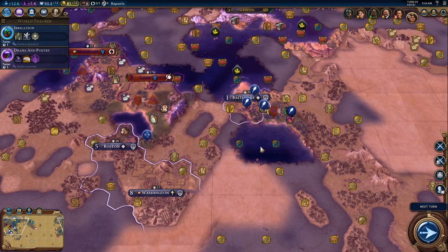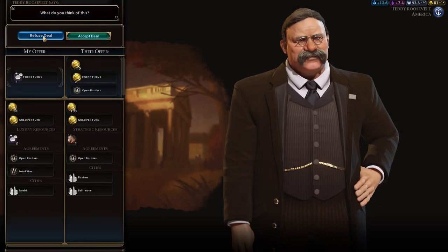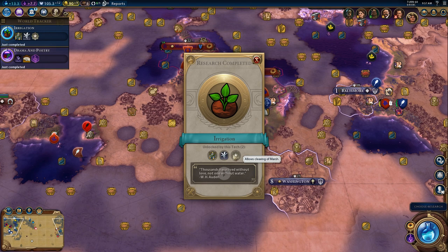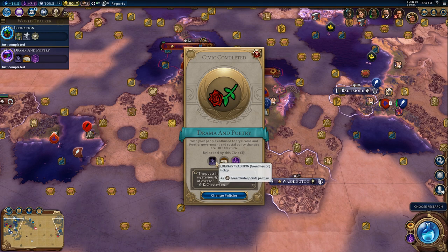But it looks like America has tried to start settling in that direction, which is actually kind of okay — I wanted to have cities in this area before they did. So they're going to do that, and that's fine with me. Alright, so now we can clear marsh, we can build plantation districts, and we can build the Hanging Gardens. Oh nice — two at once. So theater square districts, amphitheaters, and also literary traditions.